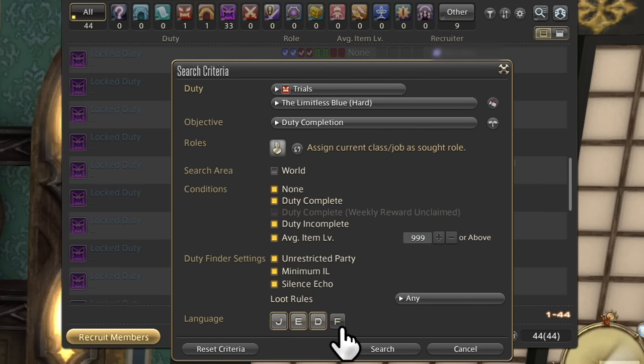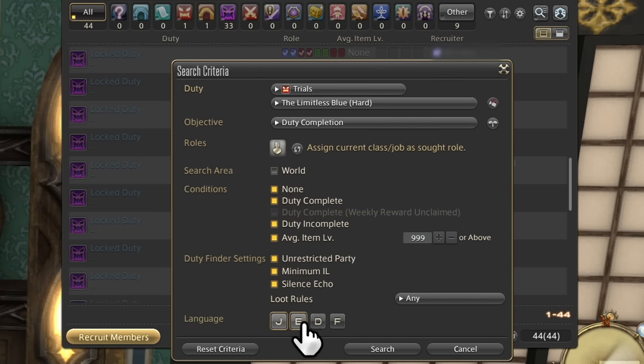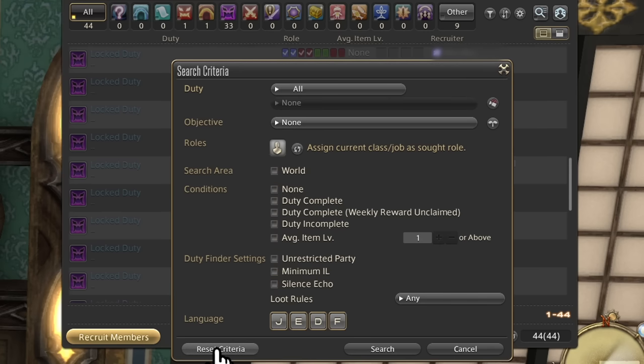Finally, we have language. Since datacenters are pretty separate, language is barely ever an issue. There seems to be a bunch of English players on Japanese servers and a divide between player bases exists, so locking out English players might be something you see. This could also be something European players go through more — locking out specific language players. Normally though, this is likely not something you need to worry about.